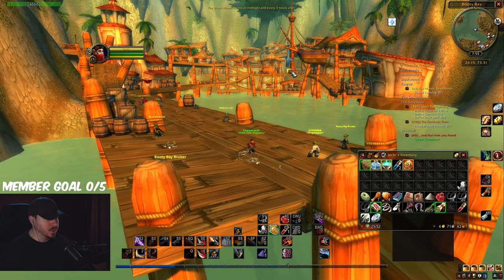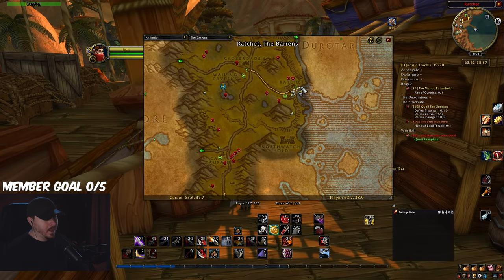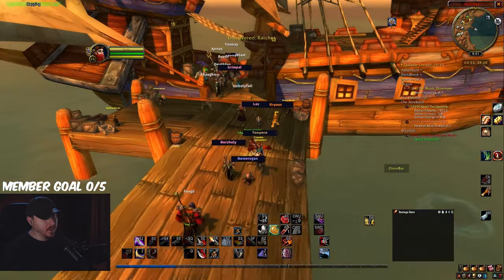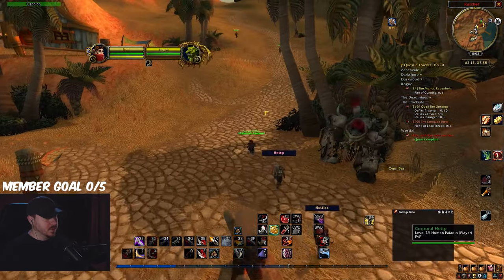So the boat arrives right here, but make sure that you go over here and get the flight path. Right now we're at Ratchet. Make sure to get the flight path everywhere you go. Now I'm just going to head south to the question mark and pick up the next part of the quest.